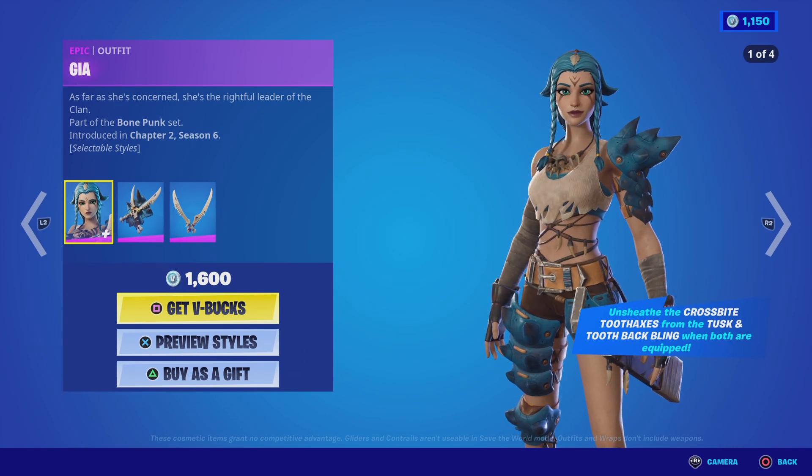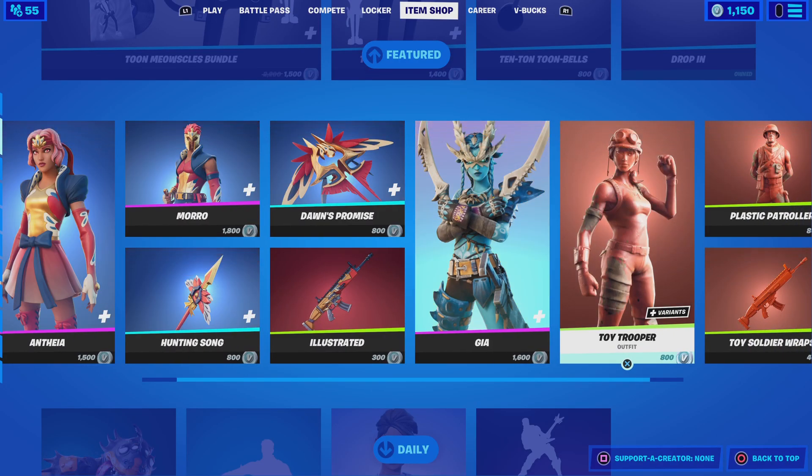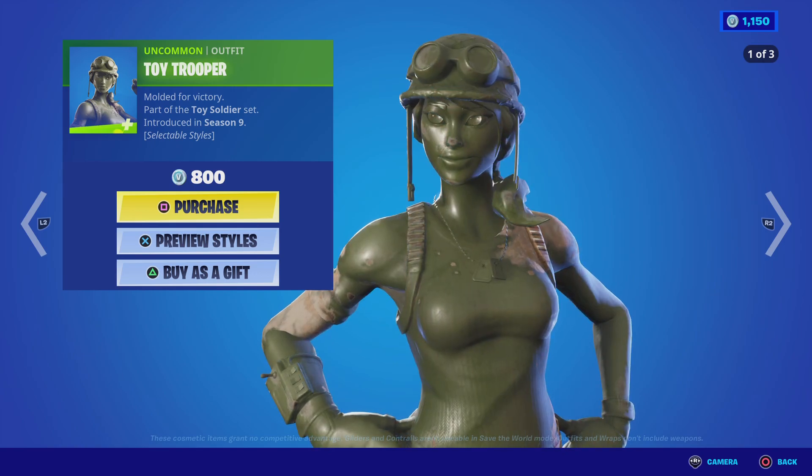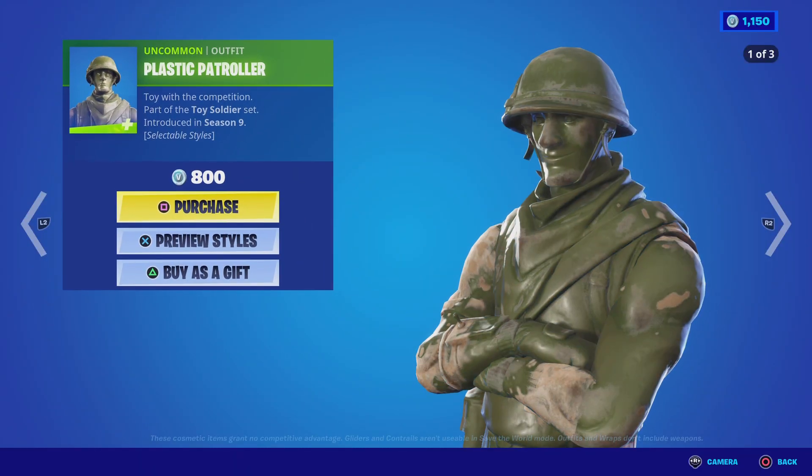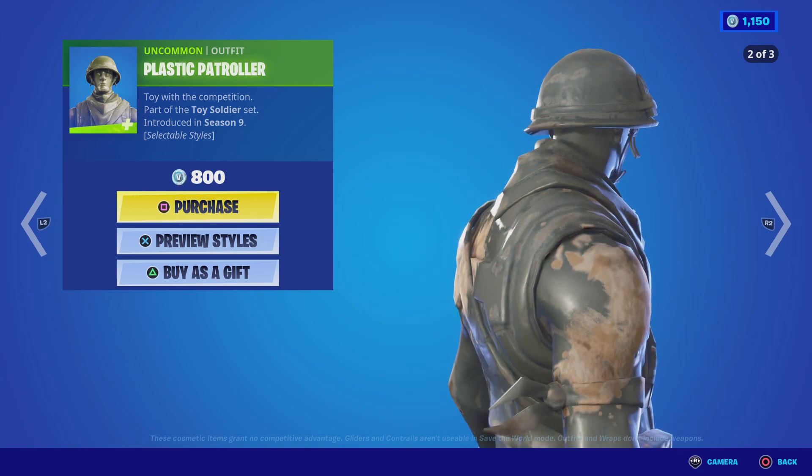Next is a wrap — sorry, not a pickaxe, a wrap. And we've got Gaia back in the item shop as well.